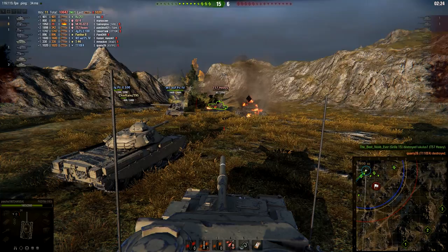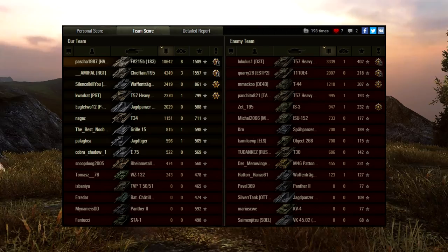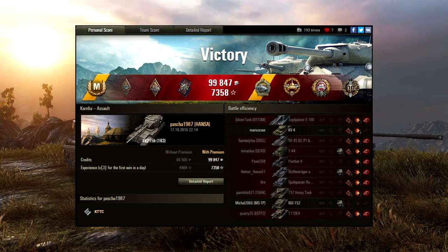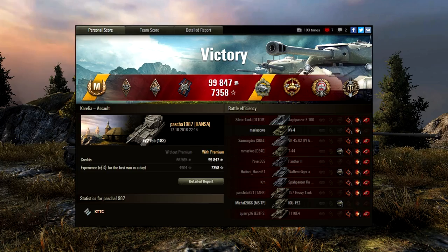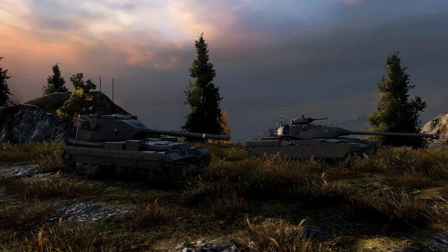T57 is losing HP quickly, E4 is losing HP — come on, reload faster, over 10k hype! And done — Pasha was able to take the kill with 1020 damage done to the E4. Overall, Pasha dealt 10642 damage, 8 kills, 1509 raw experience. Ace Tanker, Radley-Walters, High Caliber, Tank Sniper, Top Gun, close to 100k credits. 11 shots fired, 10 hits, 10 penetrations — that blind shot on T57 was not a hit. 27k credit profit. Crazy game, crazy battle. Pasha, thank you for such an amazing battle.